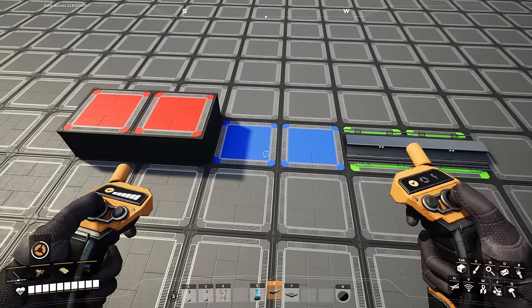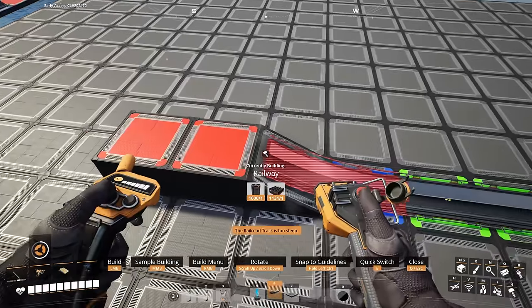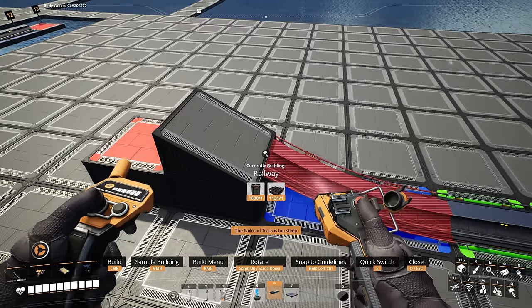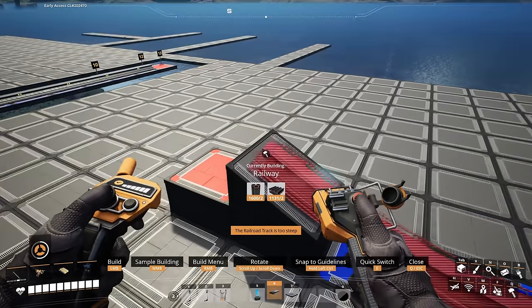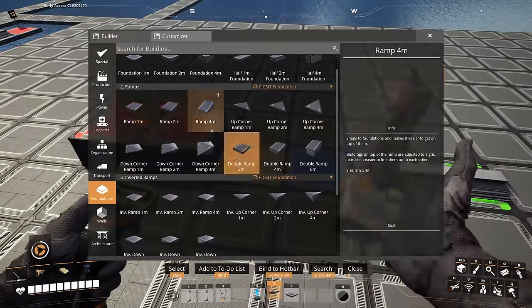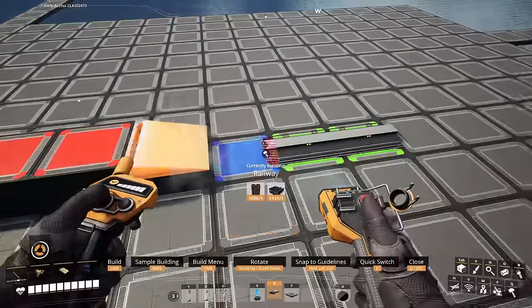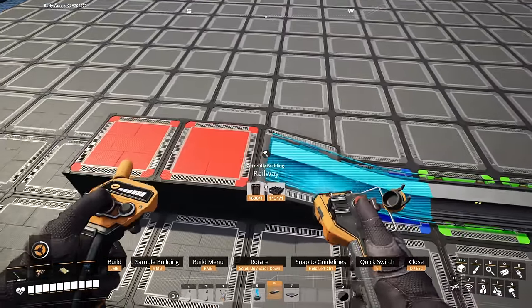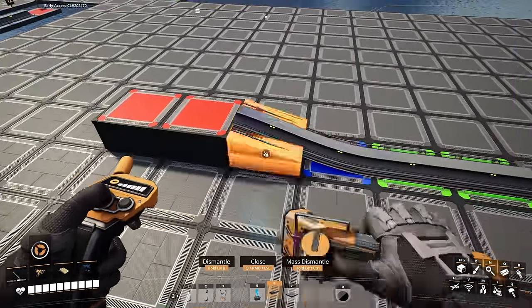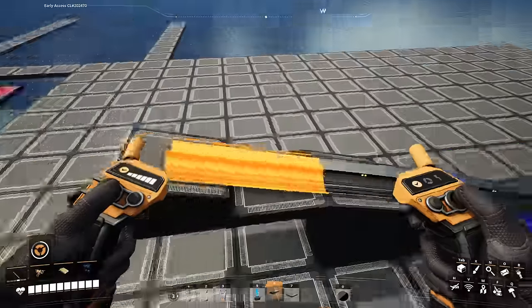In order to do this, we can still follow the rule of thumb of 4 meters high for every 2 foundations long. But the available 4 meter ramp will not work — you will get one of the greatest hits of warning errors. So we must use a 2 meter ramp which we will stack on top of a 2 meter foundation. The result we get is a clean connection that can be chained together to make seamless smooth inclines.